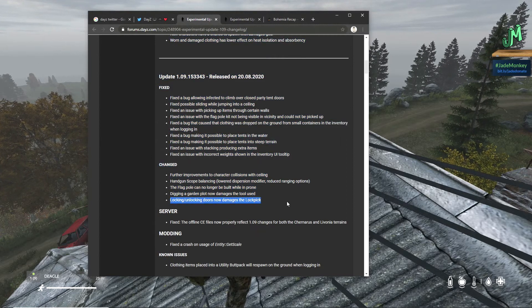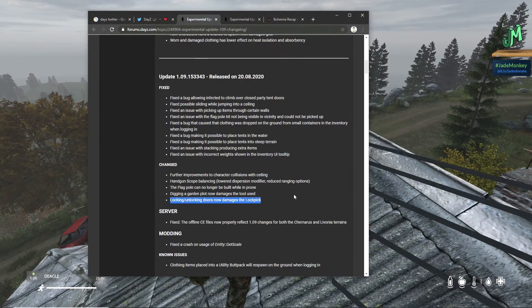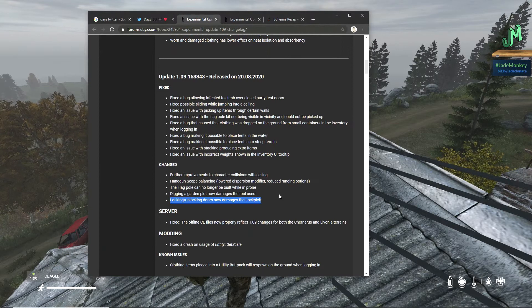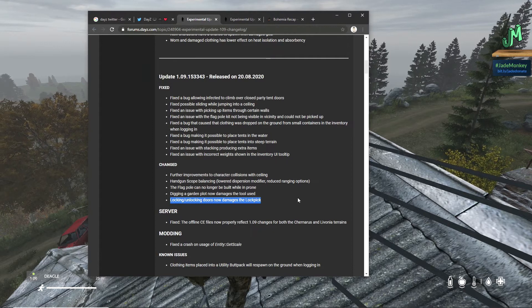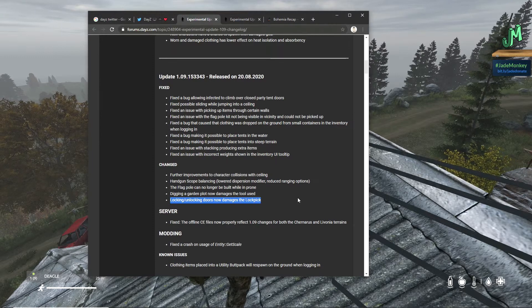This is huge for us. Because we play on official — Xbox and PlayStation 4 — locking and unlocking doors now damages the lockpick. That's a big change. And just remember, there are other things you can't repair with duct tape now. Like, you can't repair weapons with duct tape. So that changes a lot of different things if you're playing on official.